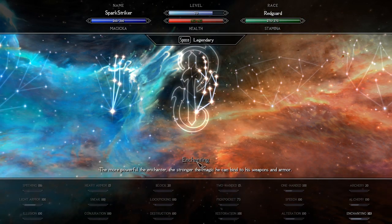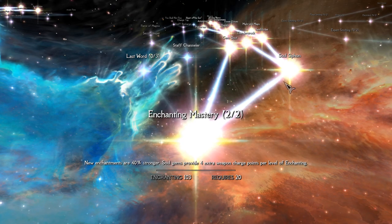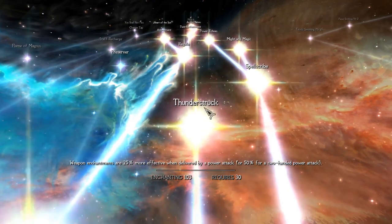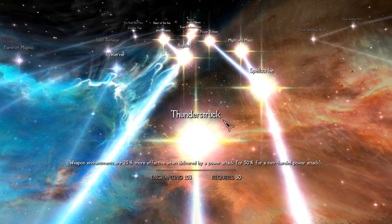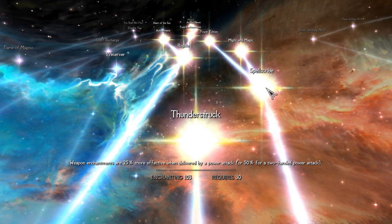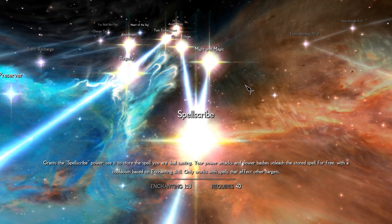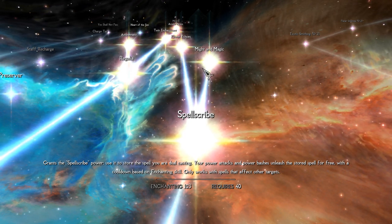Now, straight to the most interesting part: the perks. Your first core skill is Enchanting, and especially interesting here is the Spell Scribe branch. This is also why I recommended the Warrior Stone — it empowers power attacks. For Spark Striker, maxing your Enchanting and Alteration skills is your top priority, as these two are the core and unique part of the build. In Enchanting, start from the basic perk and take the right branch completely — it allows you to recharge your weapon passively. The next perk increases enchantment damage when delivered by a power attack. Spell Scribe is one of the key perks: it lets you remember a damage spell and charge your weapon with it, launching it for free when you power attack. Ability cooldown depends on your Enchanting skill, and at max level it is almost zero — meaning almost endless free spells from power attacks.